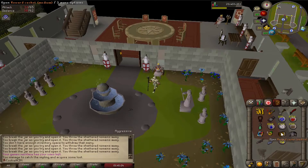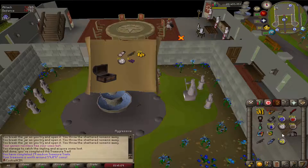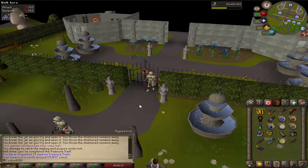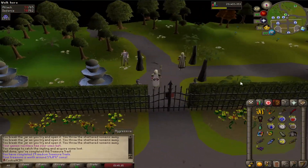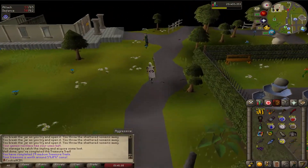We're back again with another casket. Can we get the back-to-back Ranger Boots? No we can't, but we can get a Zamorak Cloak. Today's seems to be going pretty good, I'm not gonna lie. That's pretty good. I just thought I've got to try on my fashion scape and see what it looks like. That's a very nice cape — I like that cape.